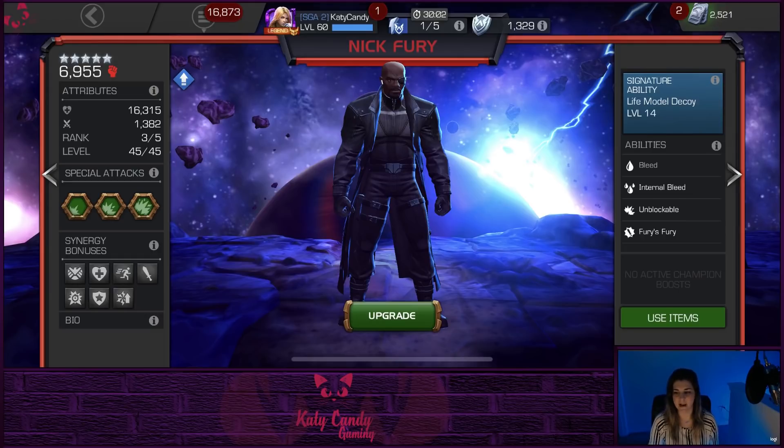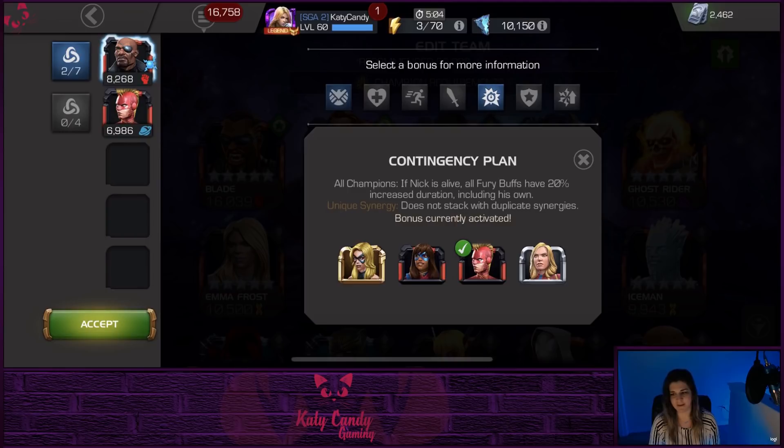Hey guys, it's Katie and I'm back with this video about Nick Fury and his synergies. I've been playing around with him in Act 6, trying to figure out how he's going to be useful for me. I definitely wanted to test out the synergies in different scenarios and see which ones were more valuable than others, and which ones I would actually use — what interactions they have with different characters. Some are okay, some are better than others, some are very champ-specific, others are kind of useless.